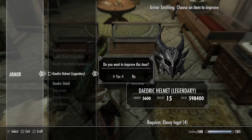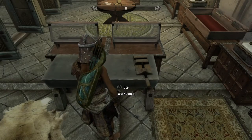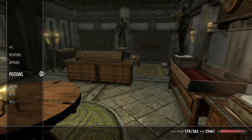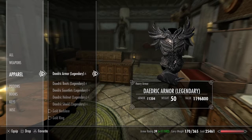Now, those potions only last 30 seconds — the smithing and enchanting only last 30 seconds. Let's go and look at the apparel. Remember, that was only 100, so now I'm going to put on the armor.